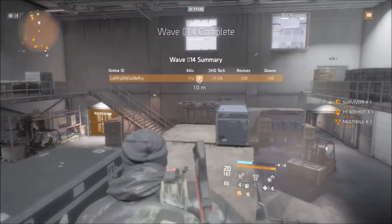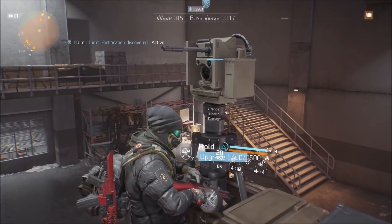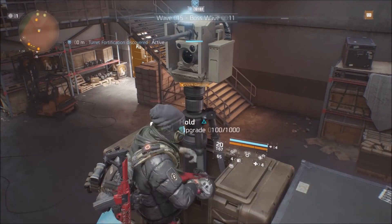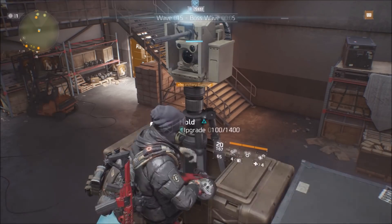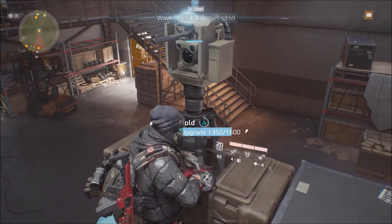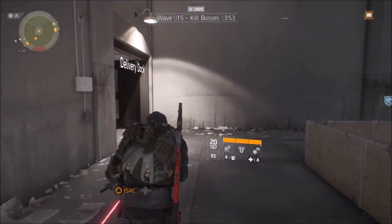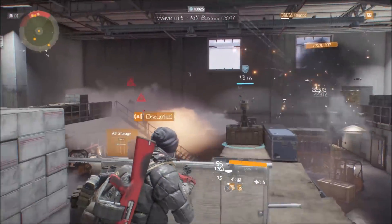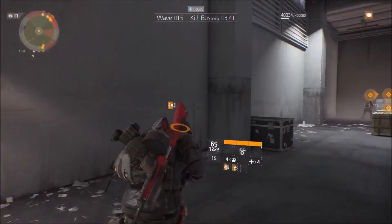Wave 14 complete. Run in here as fast as possible — get this turret up and upgrade it as much as you can in those 15 seconds or whatever you've got. If you left one person alive you're alright, but just sitting there that contamination really starts to eat away at you. Either way get it up there — got a couple seconds when we get to like eight something.